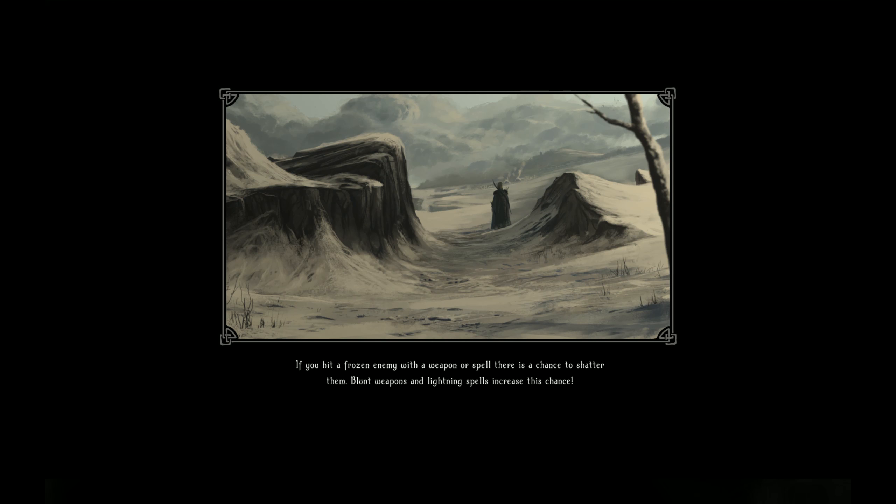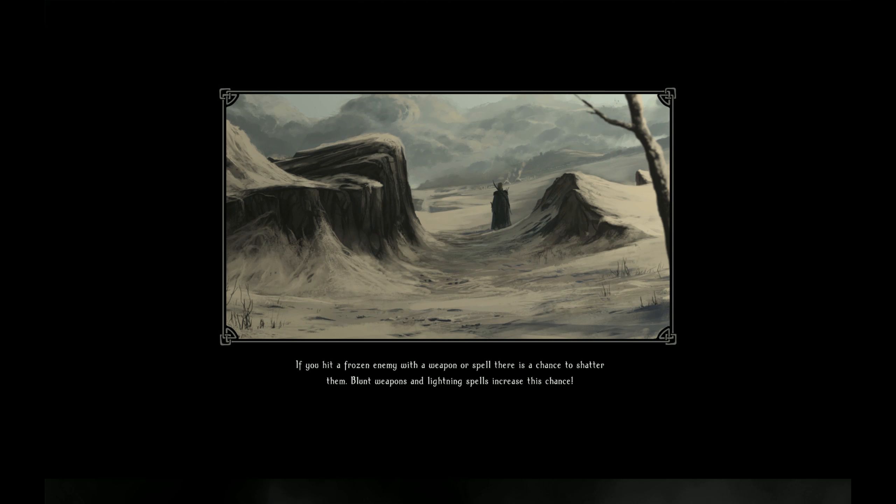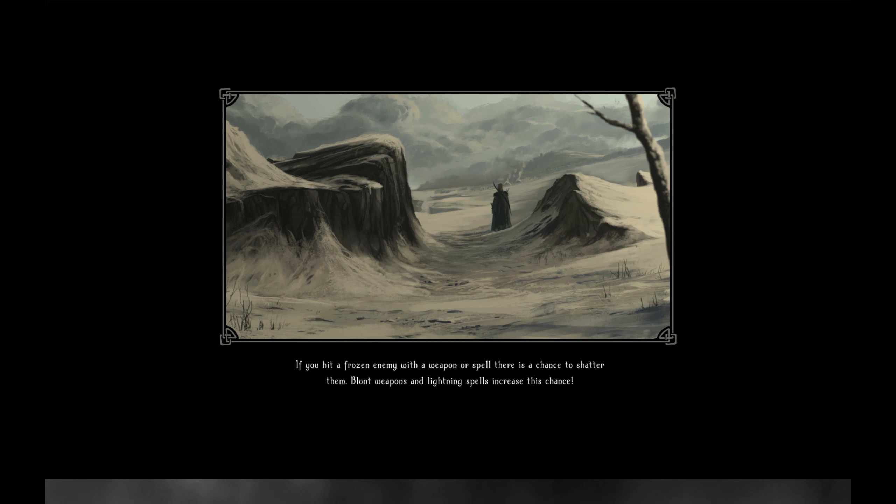So let's head out here. If you want to hit a frozen enemy with a weapon or a spell, there's a chance to shatter them. Blunt weapons and lightning spells increase this chance. I have some lightning spells, that's good.